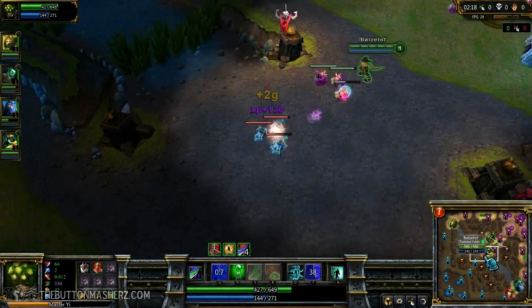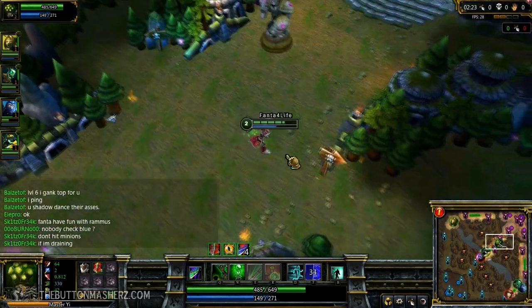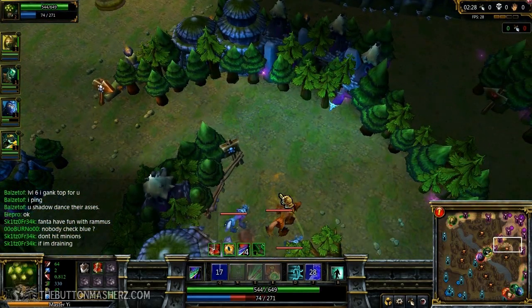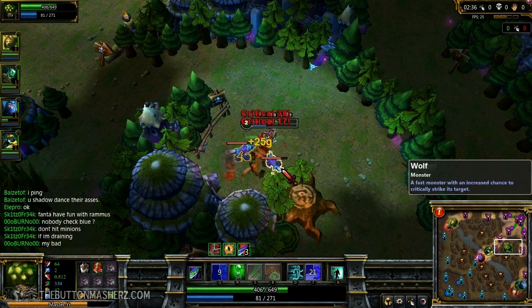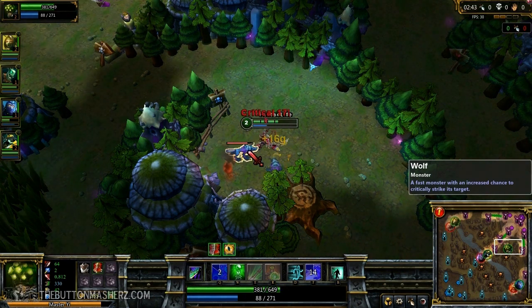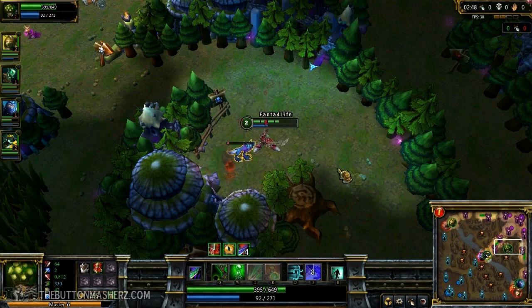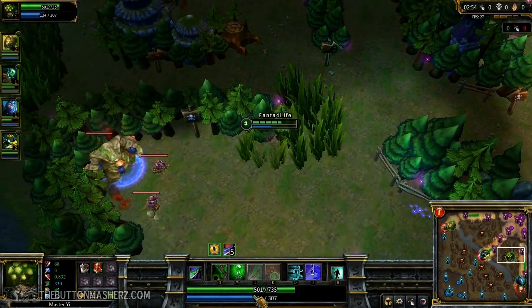I pop another health potion as I head over to the wolves. As you can see I'm already a level ahead of everyone, which is good. Target the middle wolf first with alpha strike, and you should be able to take him pretty fast with a health potion popped. Continue to finish off the other wolves without using any spells because you want to conserve mana. Right here I always get a little mana blocked and you always want to be careful.